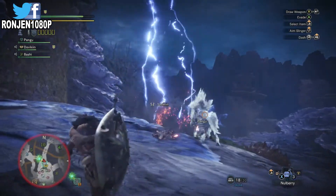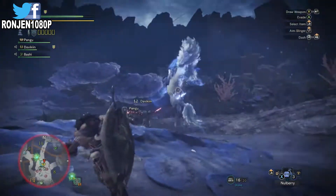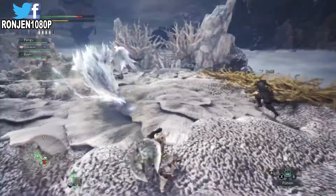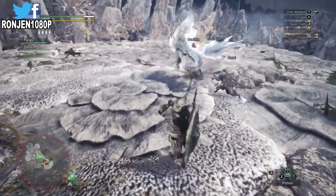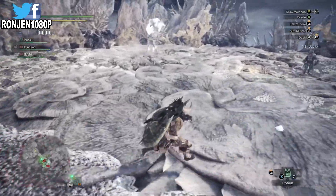It's worth taking down because you get better quality gear. It's a tough monster, so make sure you have help. Weak spots are his head — watch out for the thunder attacks. If you're a melee player, stay back and use your slingshot, keep hitting it in the head.